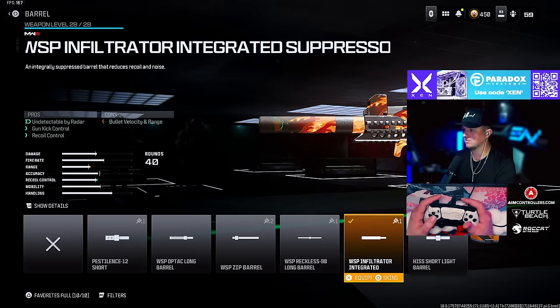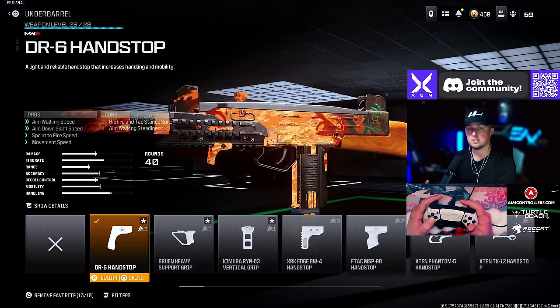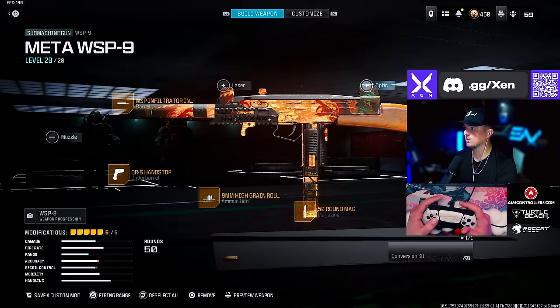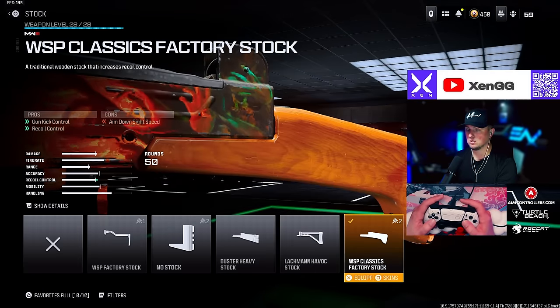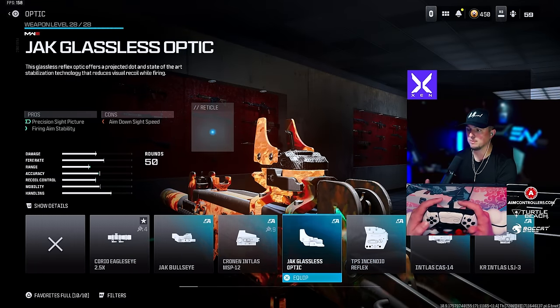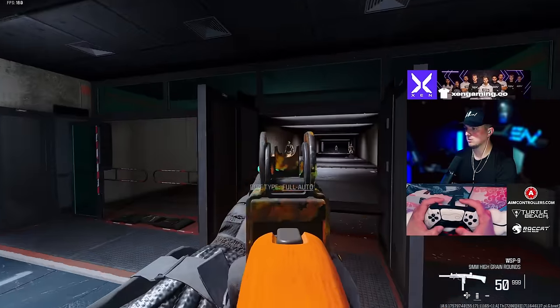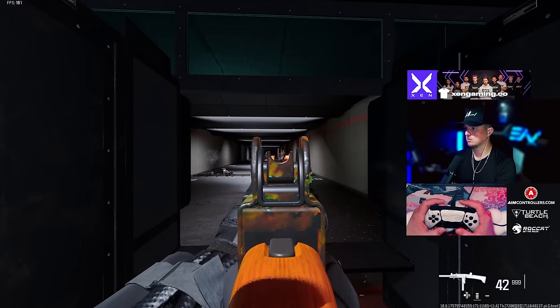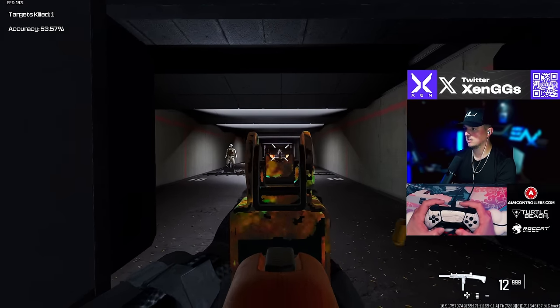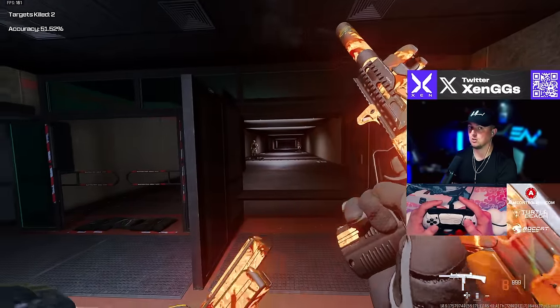For the WSP9 we're going with the Infiltrated Integrated barrel, the DR6 Handstop underbarrel, High Grain Rounds, the 50-round mag, and the WSP Classics Factory Stock. If you don't need the stock, run the Jack Glassless or whatever sight makes you comfortable. Here it is in the firing range — beautiful high damage, very good sniper support, and very accurate at range as well.